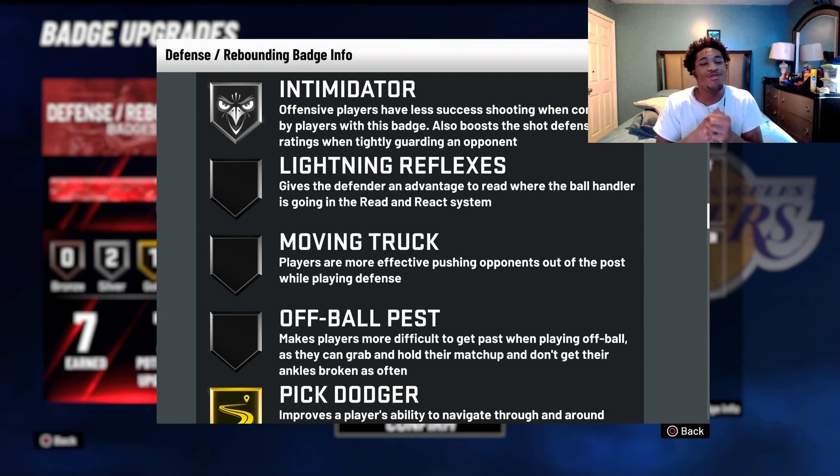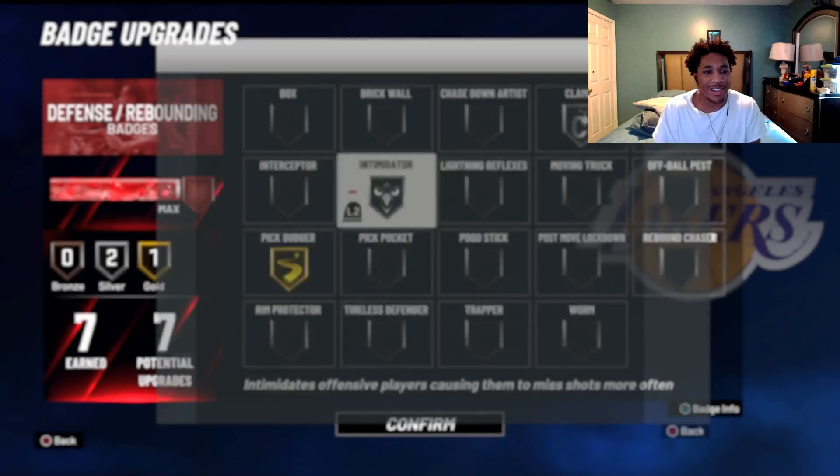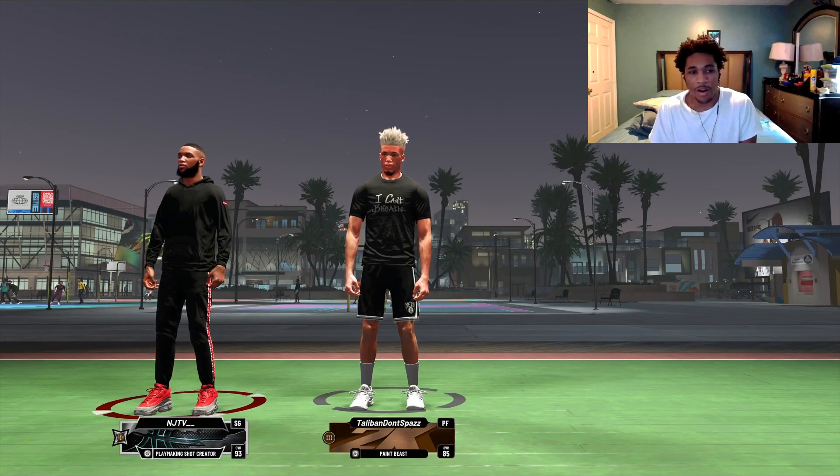You have to run at least Tireless Defender, Clamps, or Pick Dodger if you're a guard. Most times you're going to be guarding on-ball, especially if you're playing with a seven-foot center. You're going to have to be guarding the opposing guard.